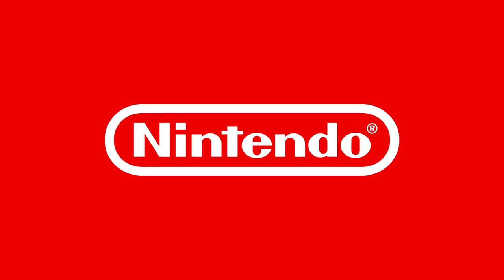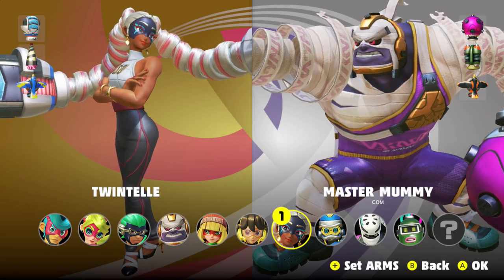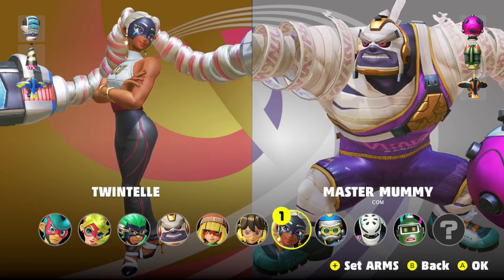This product was provided by Nintendo. Hello everyone, I'm Mungry and I'd like to welcome you back to ARMS. In this episode we're gonna try out Twintelle and we're gonna take on Master Mummy. Let's go.